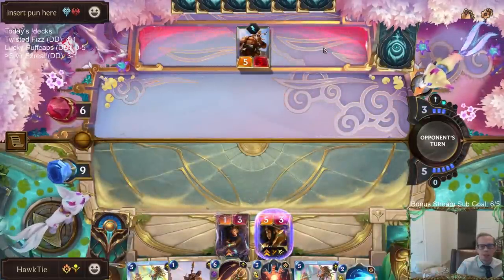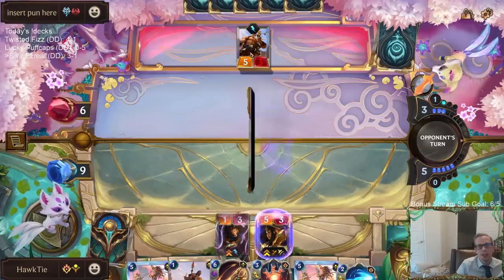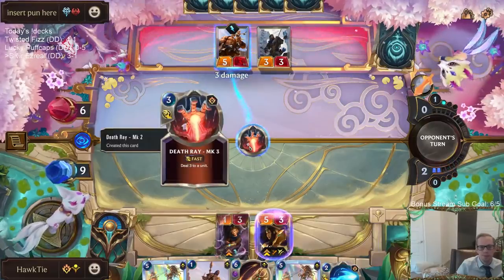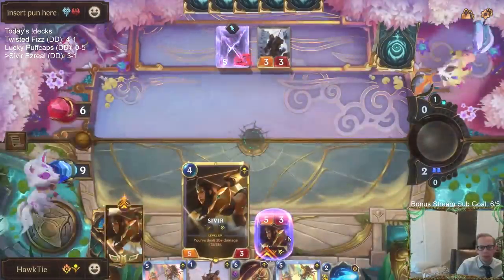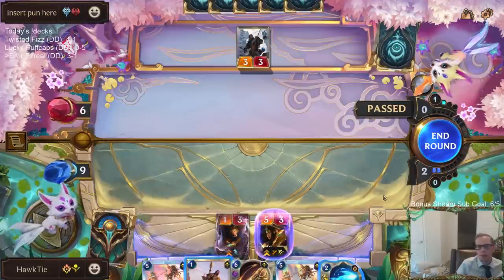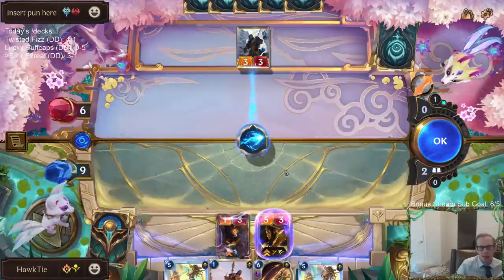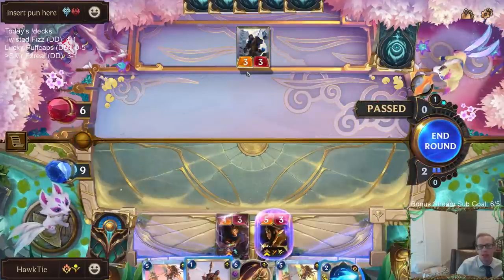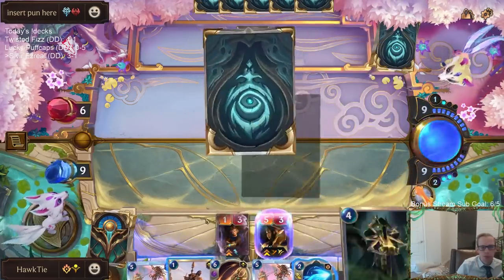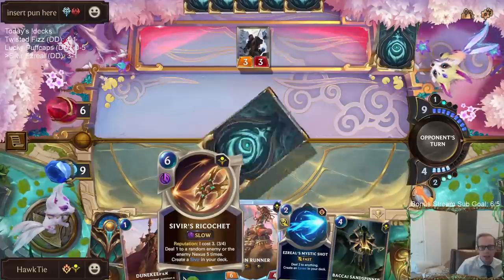That worked out pretty well — it did three damage to Trifarian Assessor, one damage to the Trifarian Glory Seeker, and one to the Kato. We're at five out of six towards Ezreal's level up. Mystic shot here would level up both champions. Let me let this pass. That was the best ricochet I've ever seen, for sure.